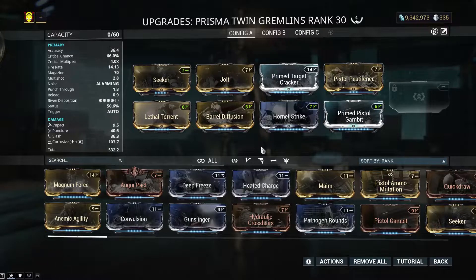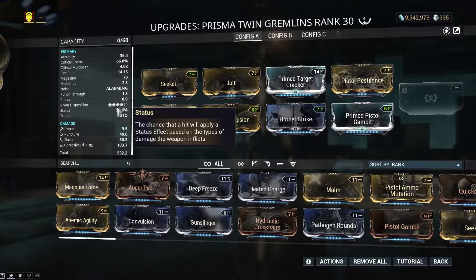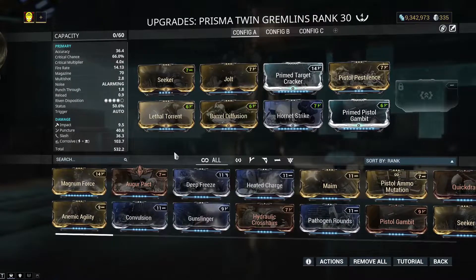Primed mods, punch through, fire rate, multi-shot — the standard stuff. I used to have a Riven for this, because this thing has a high-as-fuck Riven disposition. So the Rivens are going to be really freaking strong.